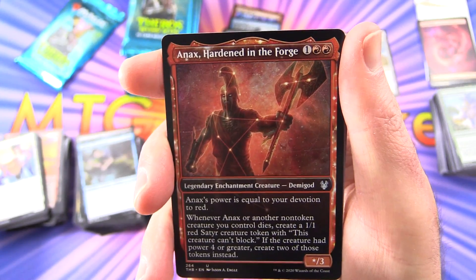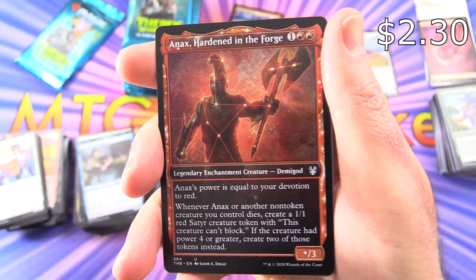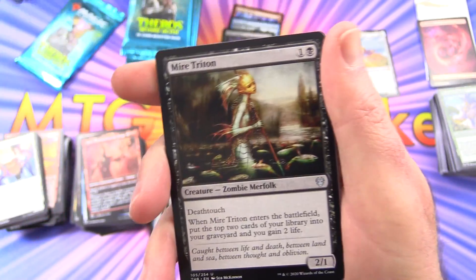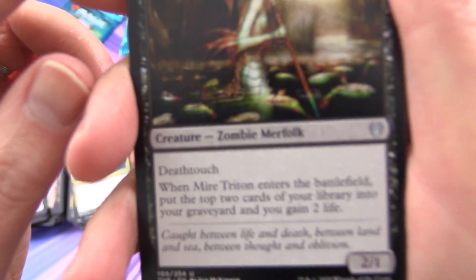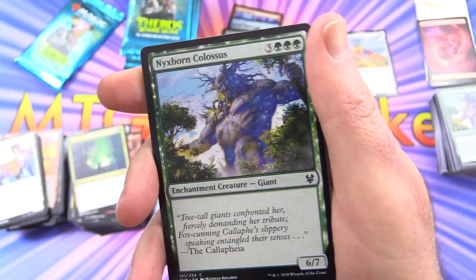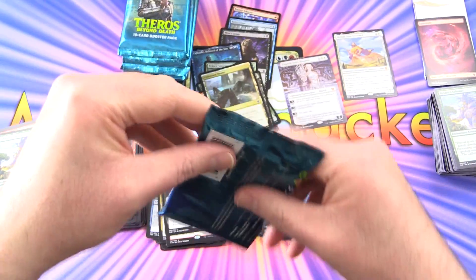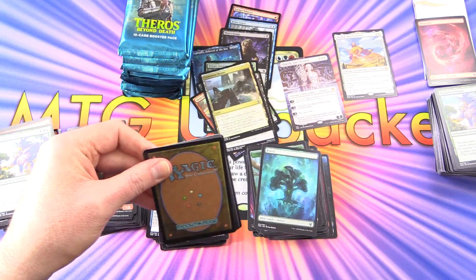A Showcase, Annex Hardened in the Forge — so that is pretty cool. An Acolyte of Affliction and Maya Triton — Zombie Merfolk. That was Seb McKinnon — yes, that is a very distinctive style there. I'm going to have to move that pile before things go crazy. I pulled that tab all the way down — I think that's how you're supposed to do it.